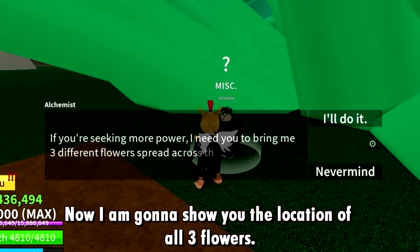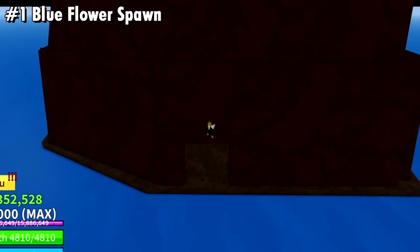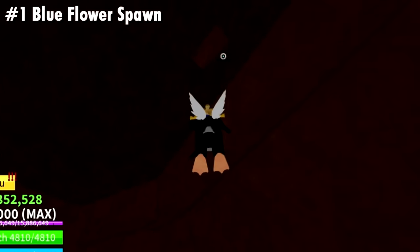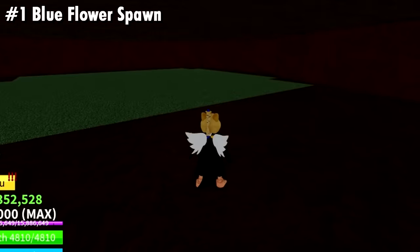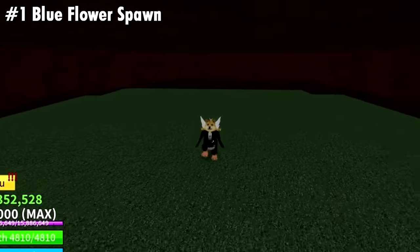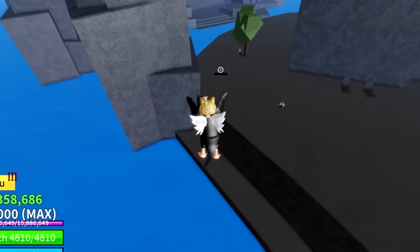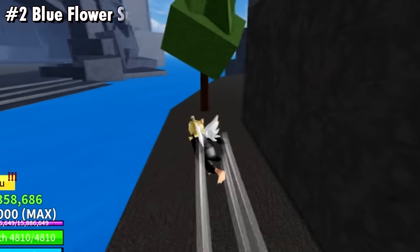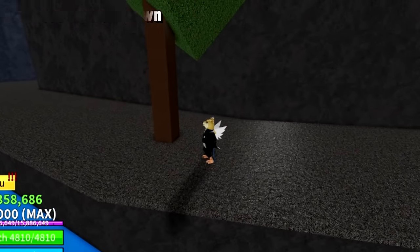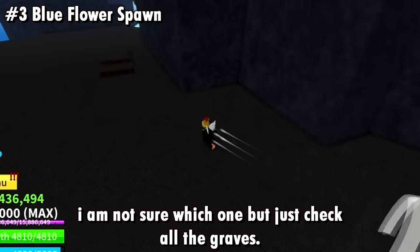Now I am gonna show you all the locations of all 3 flowers. For blue flowers, there are 6 spawns. First blue flower spawn is around this spot. Second blue flower spawn is around this spot. The third blue flower spawn - it spawns on the graves. I am not sure which one, but just check all the graves.